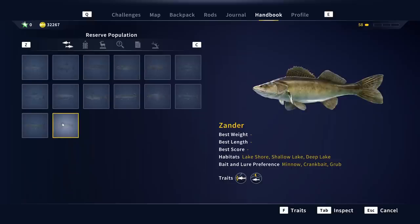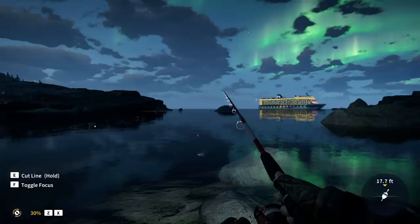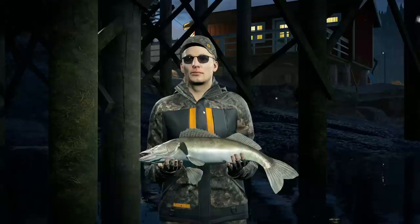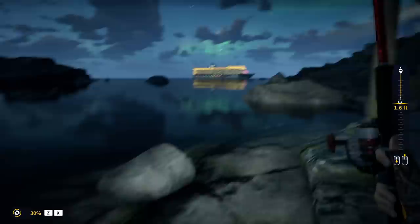For the Zander, bait and lure preferences are minnows, crankbaits, and grubs — I think we have minnows. That's a big fish and it wants nothing to do with our minnow as far as I can tell. They're bigger than I realized. Not too bad — that's an 8.1-pound bronze. That actually startled me; when we went to catch it I didn't realize he was going to strike. That's a cool looking fish, and if that's a bronze, you'd think they'd probably get upwards of 20-25 pounds.